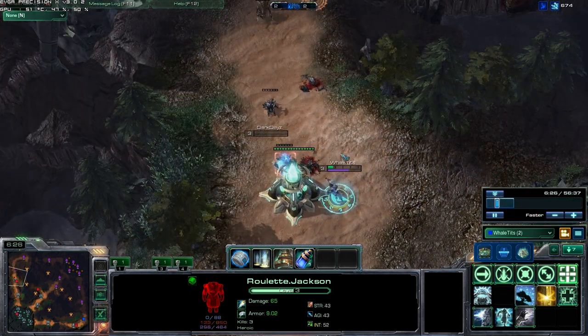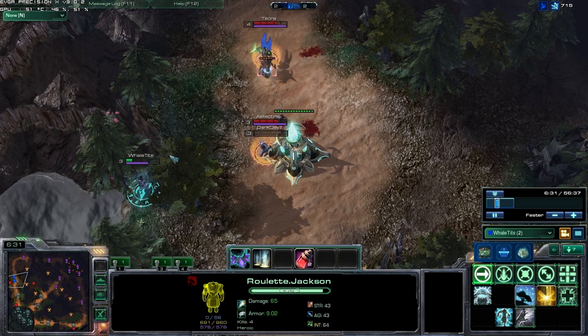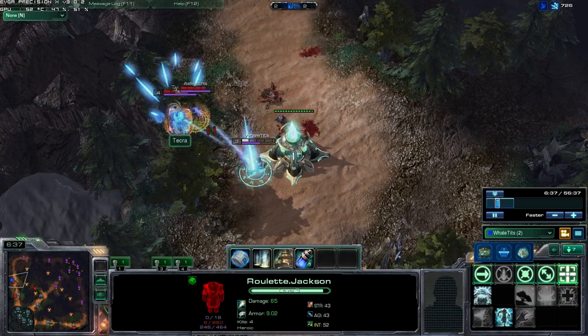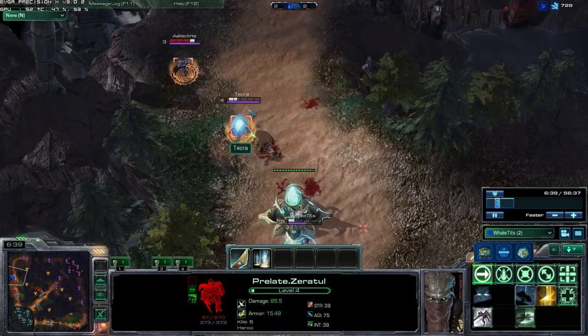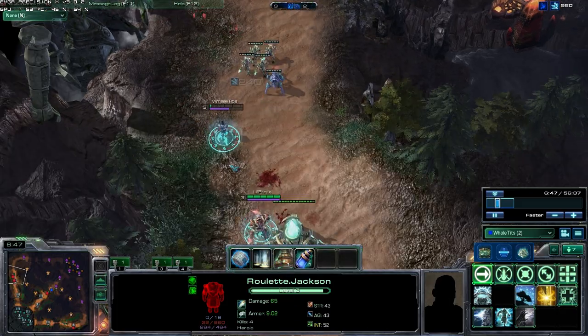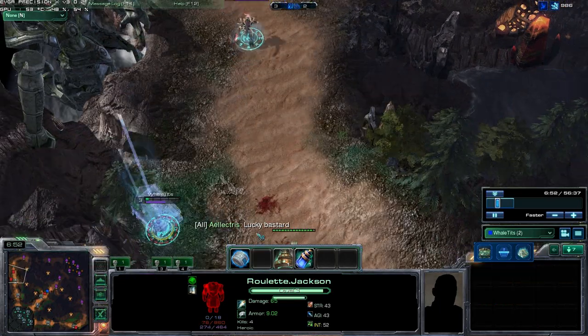In this scene, I'm at incredibly low health, my laning partner is not here, and I know they're going to try to tower dive me. So I head to the bush so they can't see me, and I get my silence off on Tekra before he can see me — that brings him low enough that he dies. He couldn't get a single skill off, he didn't get a single auto attack off on me. If he had, I would be dead, but instead I get the kill.